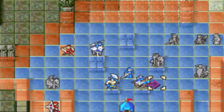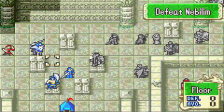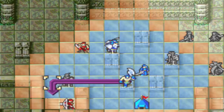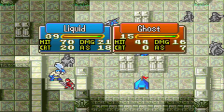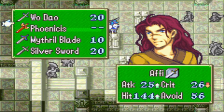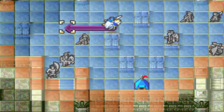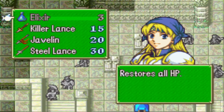Haas moves to reveal an Archer that Liquid gets a kill on, along with a Hand Axe. Liquid reaches S-rank in Axes during this map. Alice is equipped with only Lances and not Swords now, because she needs to focus on getting her Lance rank — she's getting her major stat boost after this map.